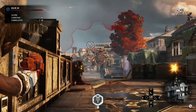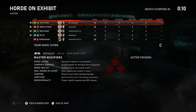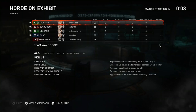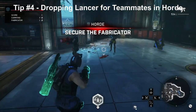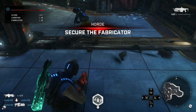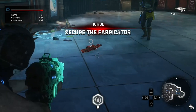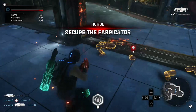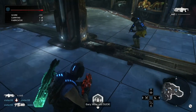Tip four: when starting horde games it's beneficial to drop your lancer and let a teammate have it earlier on. Usually what my group does is drop the lancer so another DPS class — like a pilot, gunner, or tactician — can pick it up to kill smaller enemies like jubies, drones, and rejects more easily in the earlier waves. Even the engineer can use it. You can chainsaw smaller enemies without wasting any boom shot ammo, which is really efficient in the early waves of horde.